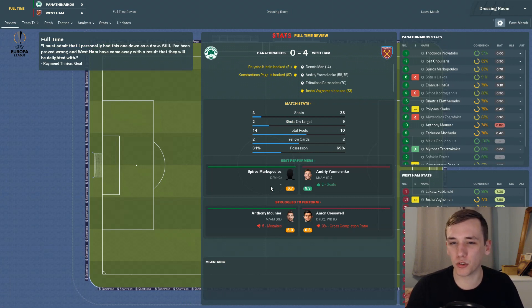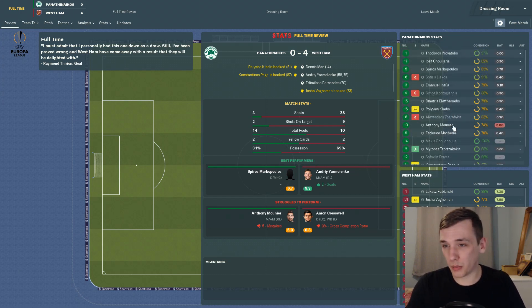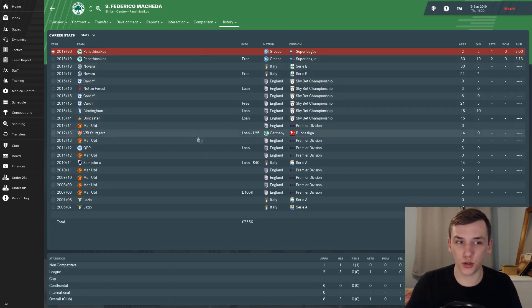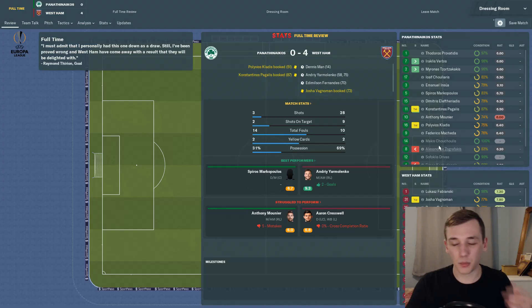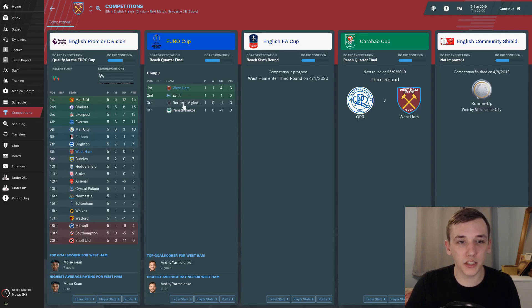Full-time 4-0 West Ham — a really dominant performance. Just look at those stats — absolutely crazy. I think Panathinaikos got that all wrong. They might have had the weaker side in terms of players — there's Federico Makeda, and his career has gone pretty far downhill since he scored against Sunderland. But if they hadn't sat back the whole game tactically the way they did, maybe they could have at least made it less than a 4-0. That's not the way to play football manager. A decent win against Panathinaikos sees us sitting top of our group.